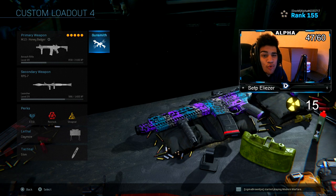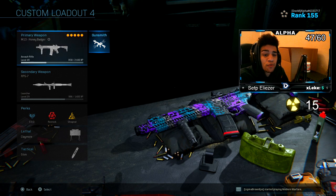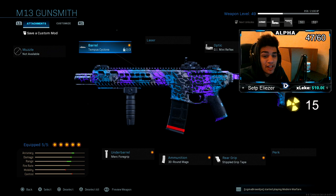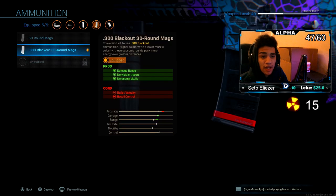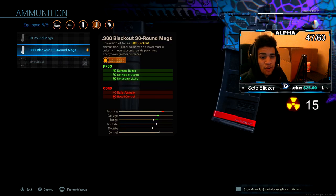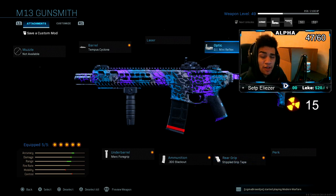What's going on YouTube, welcome back to a brand new video on the channel. Today we're going to be converting the M13 to the Honey Badger from Call of Duty Ghosts. I have the Tempest Cyclone barrel, Merc 4 grip for my underbarrel, the .300 Blackout 30-round mag, stippled grip tape, and last but not least the GI Mini Reflex sight.